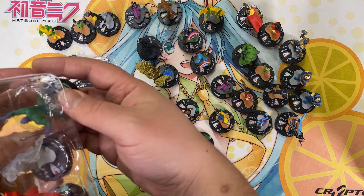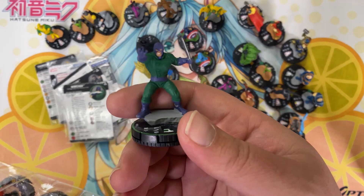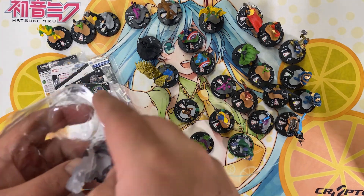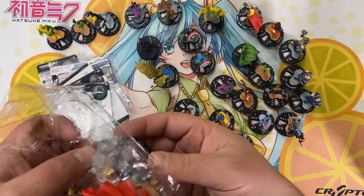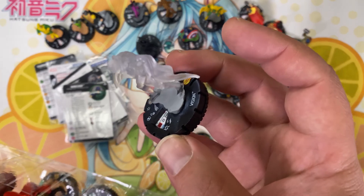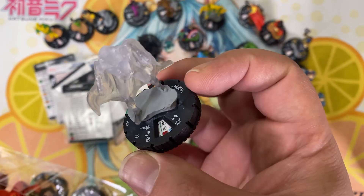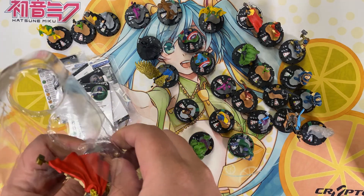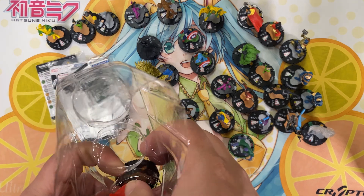Oh, the Wrecker — sort of a classic Thor villain. He had the Wrecking Crew, with a whole bunch of weirdly construction-themed bad guys for the Asgardians to fight. Ooh, I like this version of Vision with the clear plastic — very cool. Got another Thor.